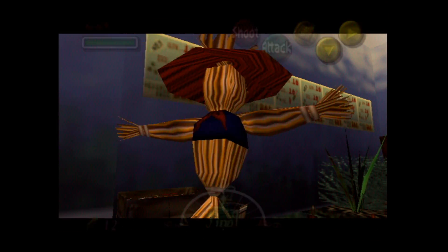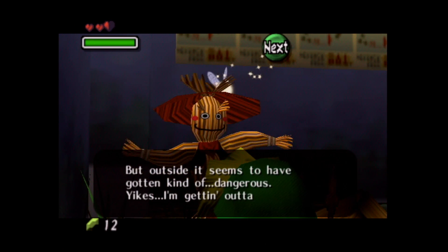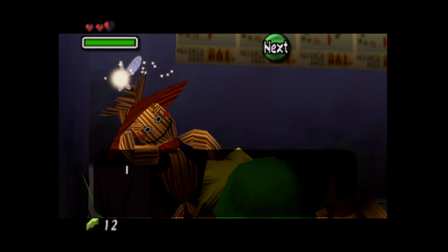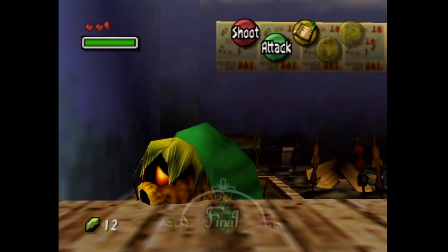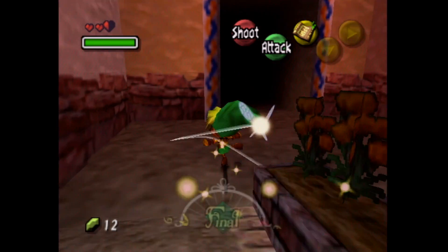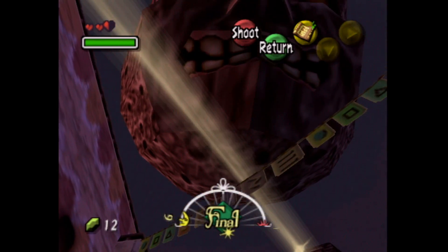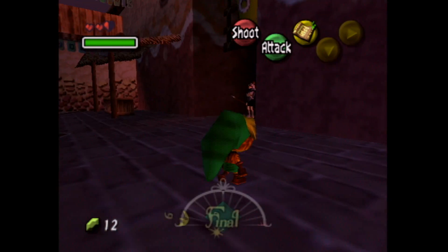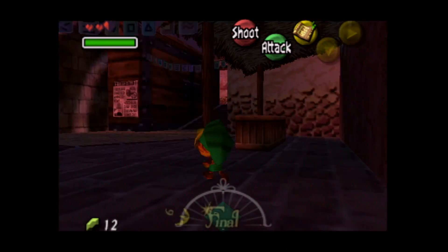The scarecrow says it's gotten kind of dangerous outside, and he's getting out of town. He mentions knowing a mysterious song, but I'm not interested. On the night of the third day, he will disappear. If we return to the main south area of Clock Town and look up into the night sky, we can see something we looked through on the telescope — it is the moon. And it is huge, and it is right above us. The moon is getting awfully close to the earth.